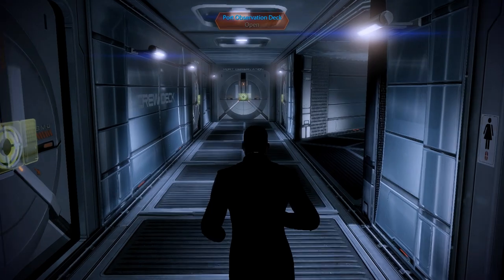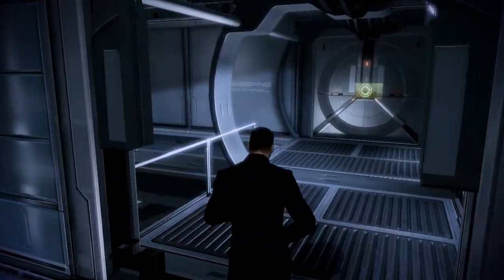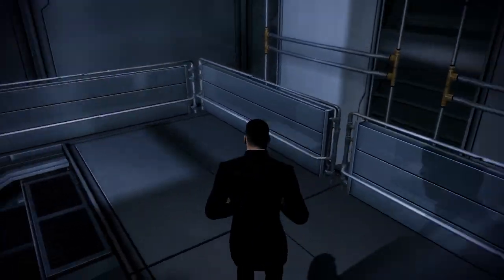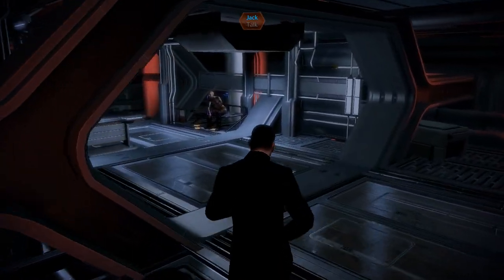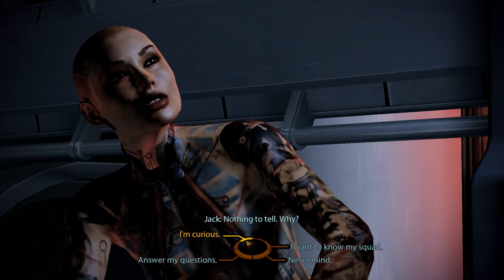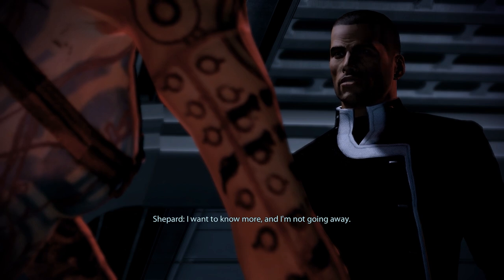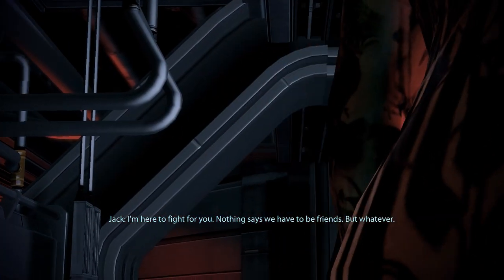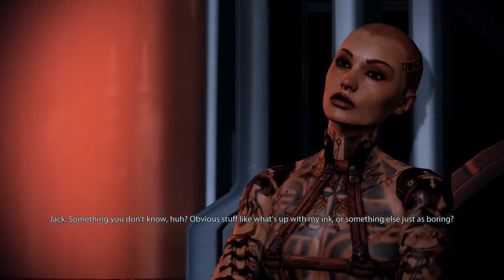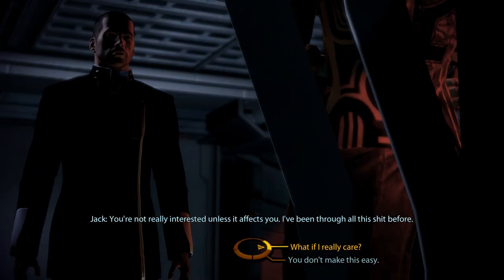That concludes our talk with Samara and leaves us only with Jack, who we can find down in Engineering. 'Tell me something I don't know about you.' 'Nothing to tell. Why?' We can immediately earn two Paragon points by stating our curiosity as the reason we came. 'I wanna know more, and I'm not going away.' 'I'm here to fight for you. Nothing says we have to be friends, but whatever.' Jack brushes us off, but maybe she opens up if she realizes we're being serious — another two Paragon points for saying 'I could be genuine.'